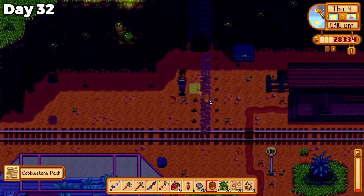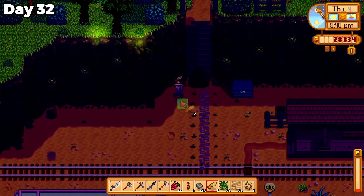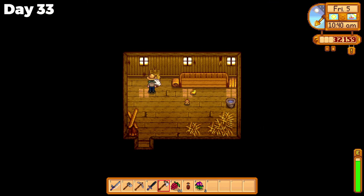I caught some ocean fish and crafted some tappers on day 32. Collecting wood for the farm buildings without access to all the trees on my farm turned out to be really annoying, so I wanted to get a head start on wood collection for the future. I bought two chickens for my newly built coop and went straight back to my farm to give them some love.